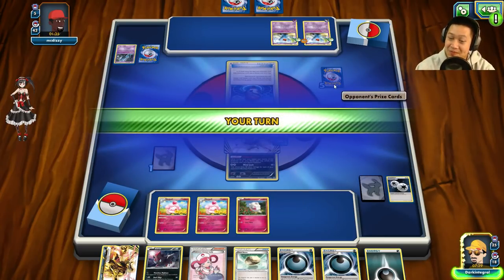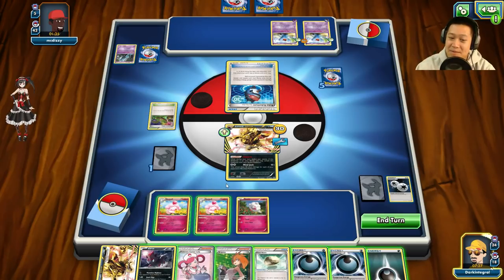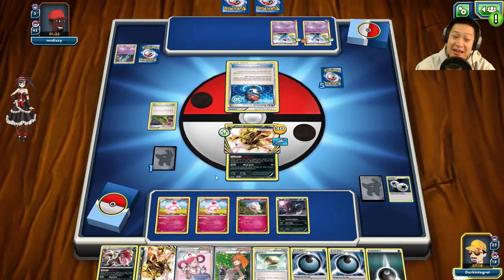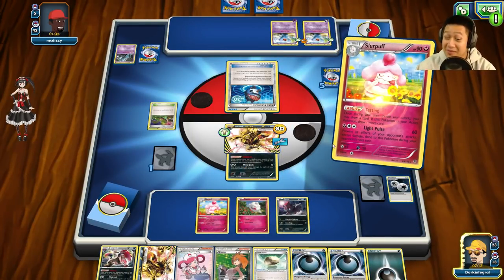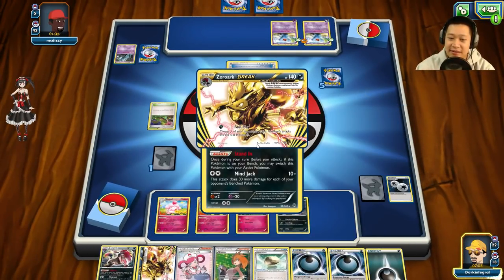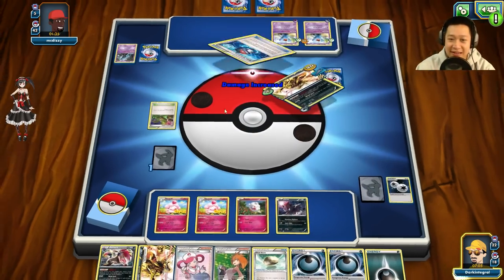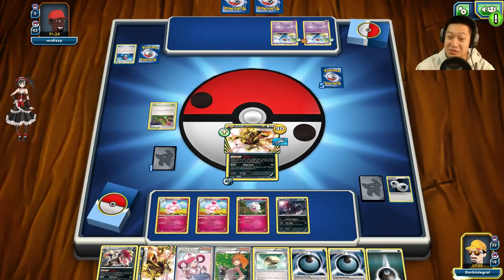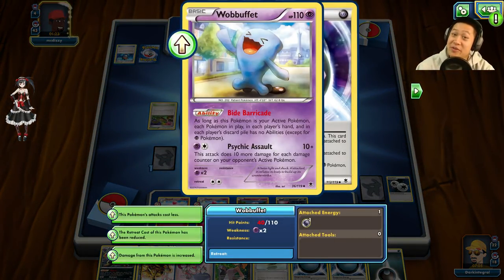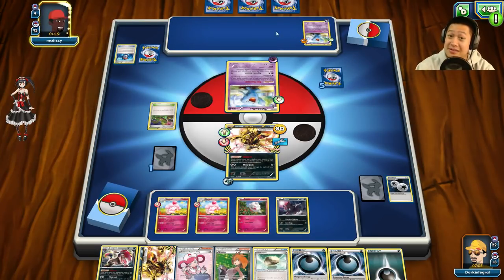Two cards left — this looks like it, one prize card. Retreat, send out Robo Substitute — find a way to come back. Lysandre — okay, I'll put Zoroark out. Lysandre, can you find me a Lysandre? Found me a Muscle Band — that's not Lysandre. Three cards thrown, not what I need. I'll put a Double Colorless Energy on and just use Mind Jack. Get out of here Robo Substitute!